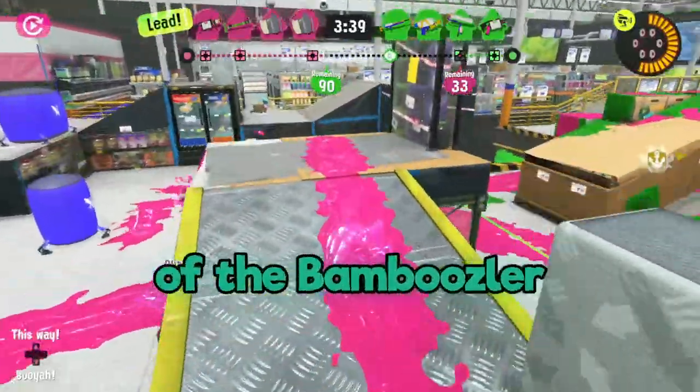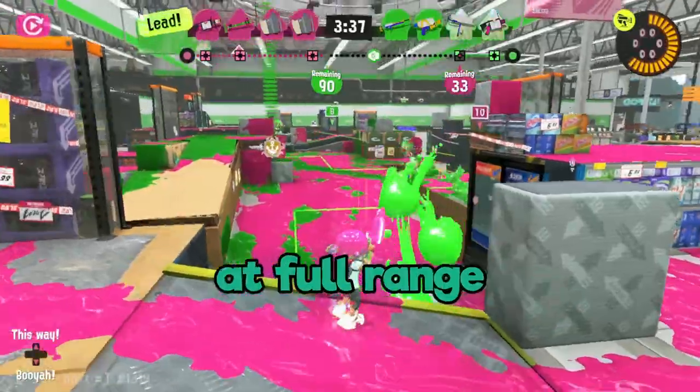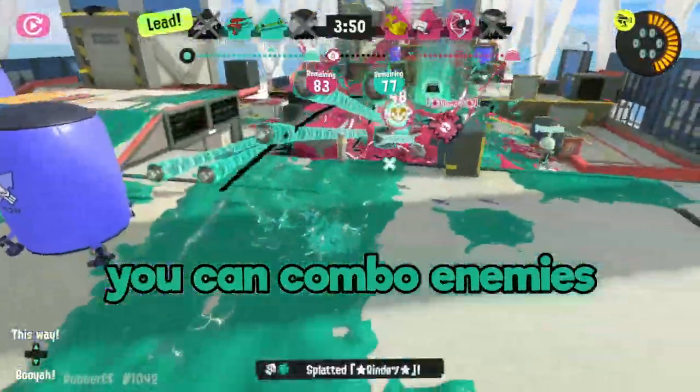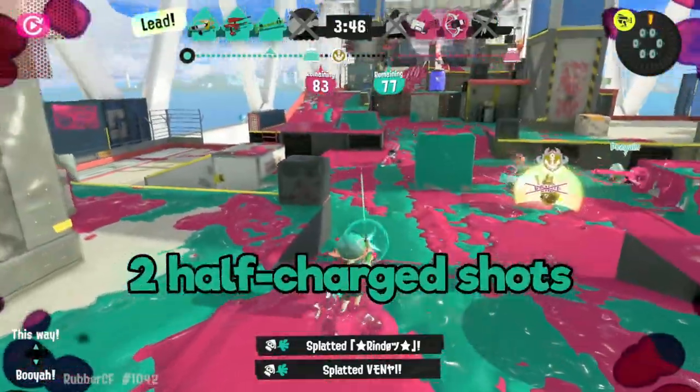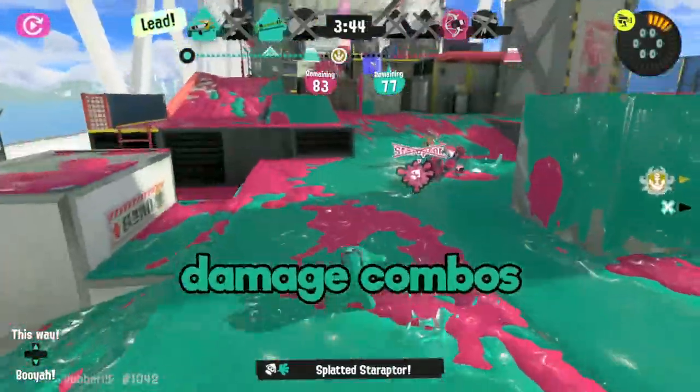The second unique property of the Bamboozler is that it always fires at full range regardless of how much a shot is charged. This means that you can combo enemies by shooting close to a full charge plus a tap shot, or you can do two half-charge shots. You can hit enemies with whatever damage combos you want.